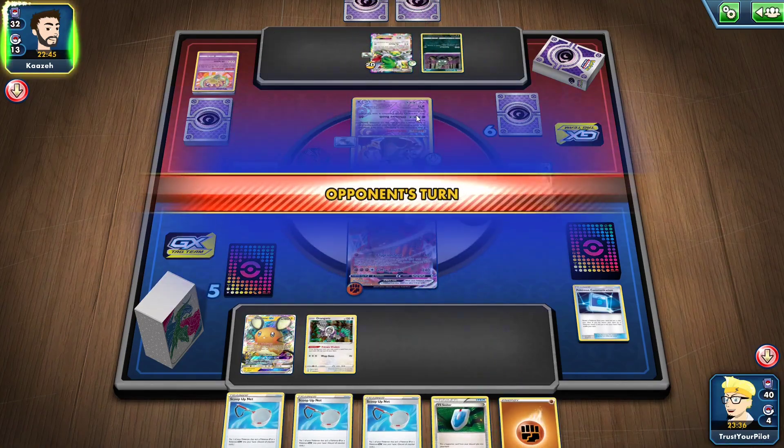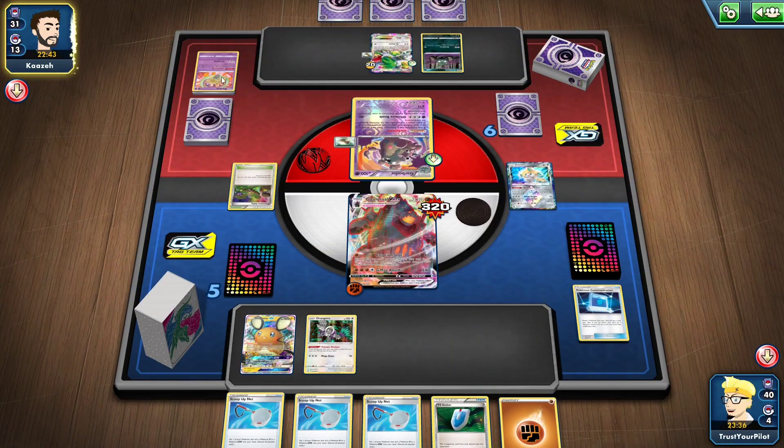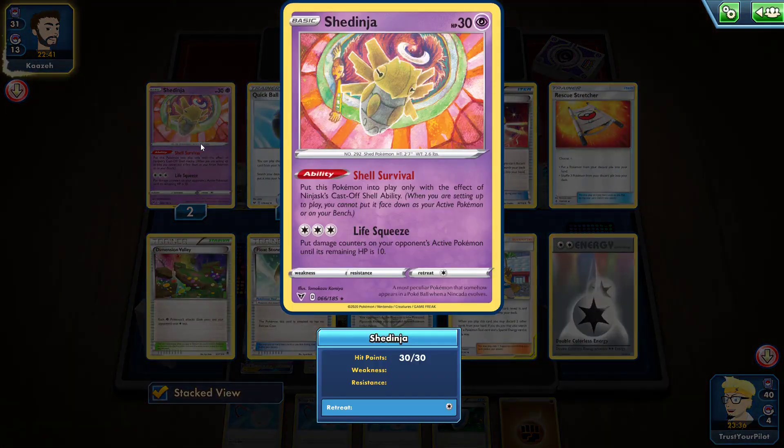They don't have abilities. Maybe Shedinja. I really like Shedinja. If you've watched my video, you know how much I like it when it works — it's amazing. It's a false swipe attack.